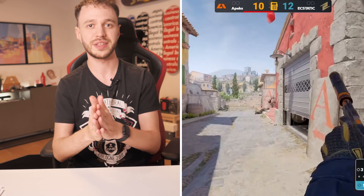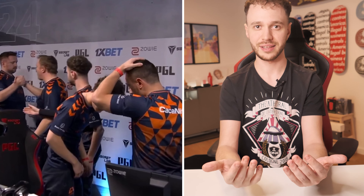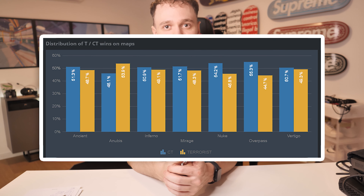The whole match started with Ecstatic winning their map pick, Inferno, and we won our map, Ancient. Now this is where everything gets decided and as you know, this map is the only T-sided map in the competitive map pool right now. For us, starting T-side should give us a slight advantage to keep the momentum, but things started extremely sloppy for us.